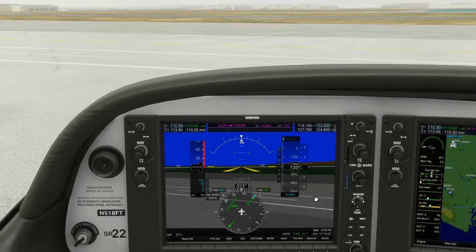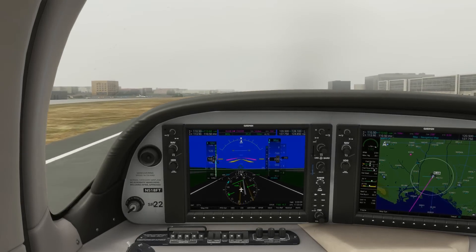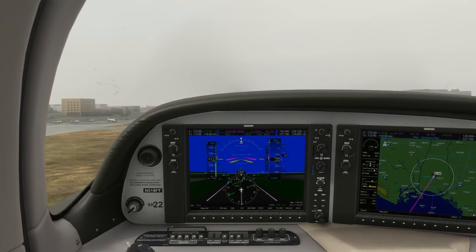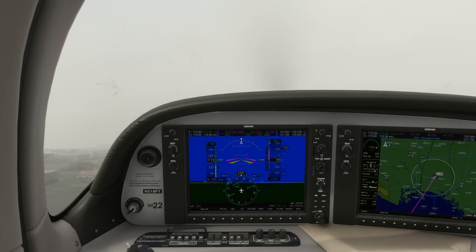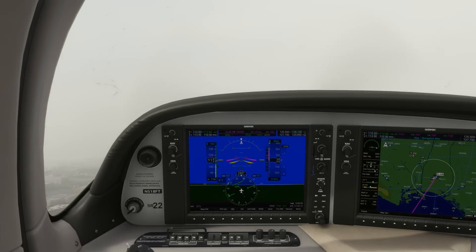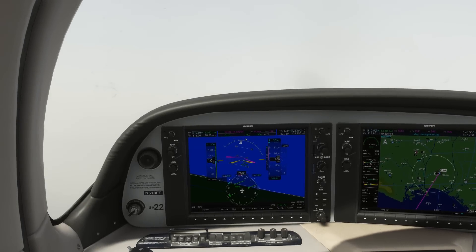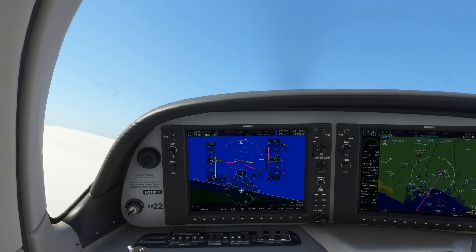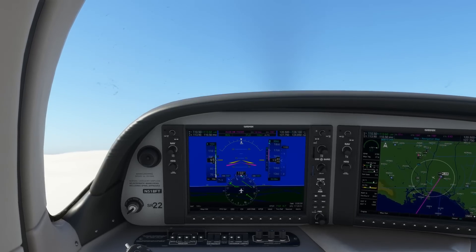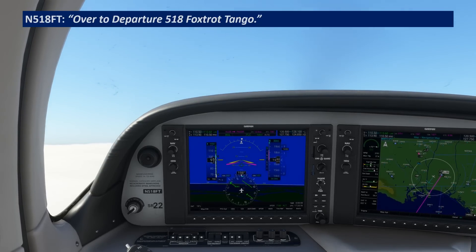Let's jump ahead — our ground and tower communications will be the same as any IFR departure and we'll get our takeoff clearance. Lifting off, we see that we enter into the low-lying marine layer pretty quickly on the departure. Our initial instruction is to maintain runway heading until 800 feet. When we reach 800, we begin a turn to 200 degrees, which we have bugged on the HSI. As we roll out of the turn, we begin to break out on top of the cloud deck at around 1,400 feet. Tower gives us our handoff: 518 Foxtrot Tango, contact departure.